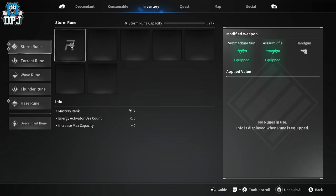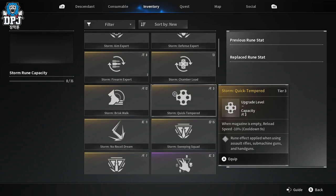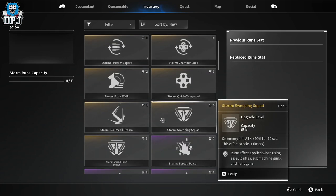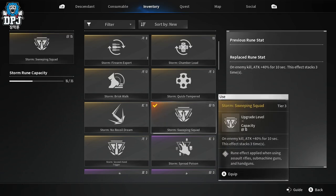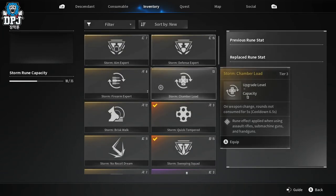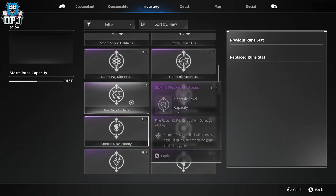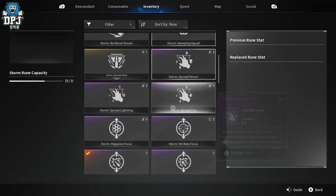You need materials to apply these special symbols, and I'll showcase the vendor where you do this in a minute. You have a rune capacity of 35, you collect runes, and they all offer individual perks and benefits to weapons. There are some really good ones - look at this one: on enemy kill, Attack is plus 40 for 10 seconds, and this effect stacks three times. That is absolutely brutal.